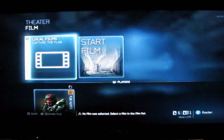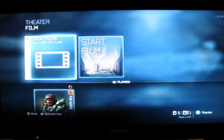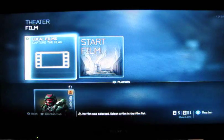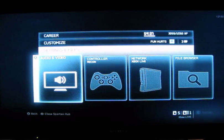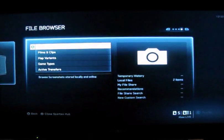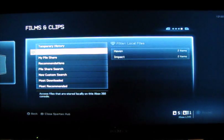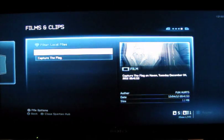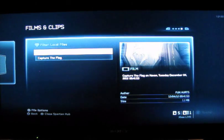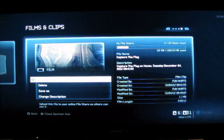We'll go to Infinity, we'll go to the theater, local films, Haven, capture the flag. You'll want to go to your Spartan Hub again and go into your file browser. Films and clips will all be in here now. Go to your local files and go to whichever one you want to upload. Down here on the bottom it says file options — hit that and then you can just upload to the file share. It's pretty easy. And that's for your movie.